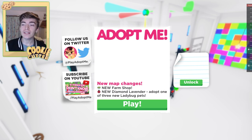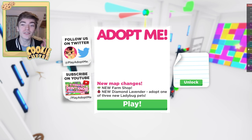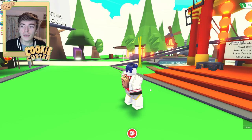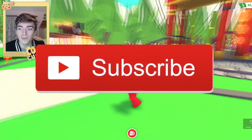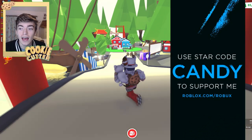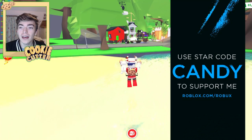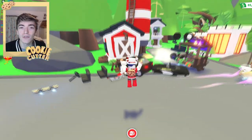Today, I'm going to be showing you some tips and tricks on how to always get a diamond ladybug inside of the Adopt Me Farm Shop update. This update has just come out — it says new farm shop and a new diamond lavender. This is going to be the first time anyone has checked this out. The map in the middle has actually changed; they've removed the building completely. If you cross the river and head over to this barn, this is the brand new farm shop where you can get yourself this lavender.